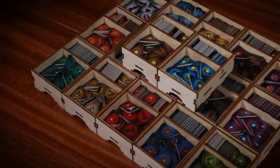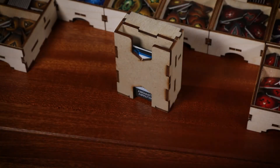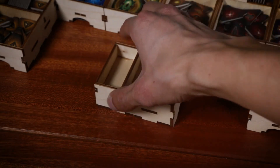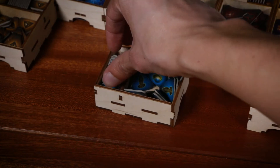There is one faction tray for each of the 17 factions. Faction specific cards are slid into their slot underneath. Command tokens are placed in the main tray, while control tokens are placed in the lane.